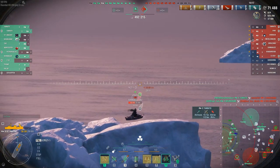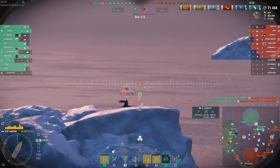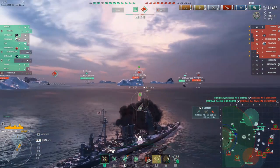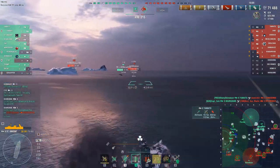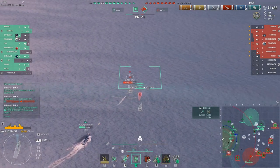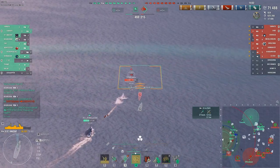Yamato finishes off that Shikishima, and Borgonia finishes off Des Moines. Now the good guys have an 11-ship to 8-ship advantage, and the Z-52 has spotted the sub again.